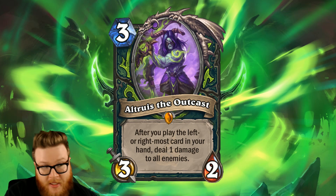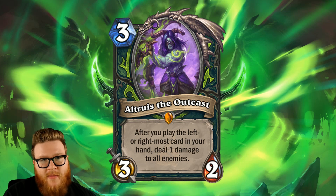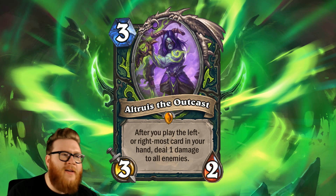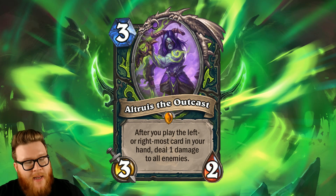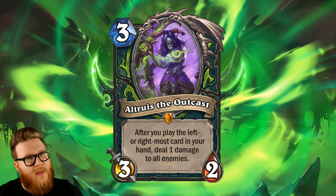That 2-in-1 utility for Altruist really made it stand out for me - it makes it feel strong. I used it to secure lethals, I used it to clear boards, and it was not super hard to activate this condition. Yes, once or twice it failed, but in most cases you could find a great turn for this thing to make an impact, line up really nicely, and either win you the game or set up to win the game.